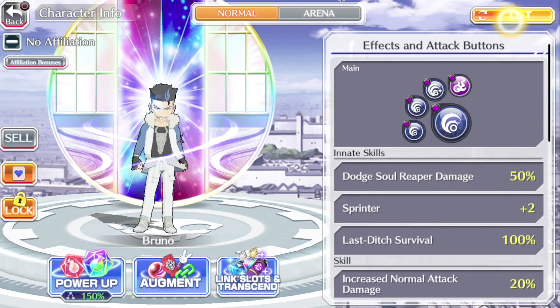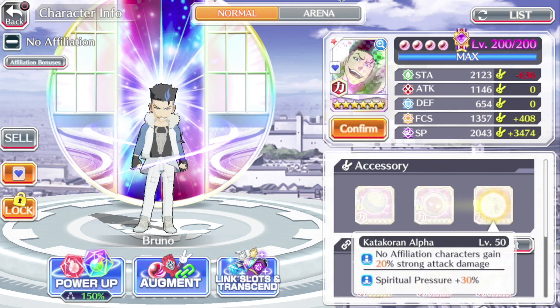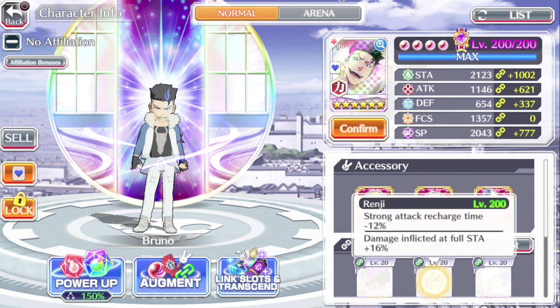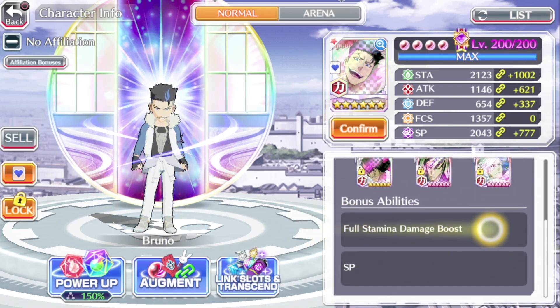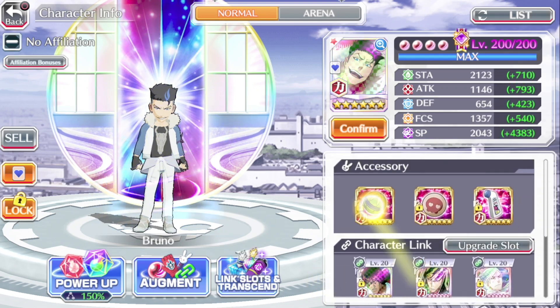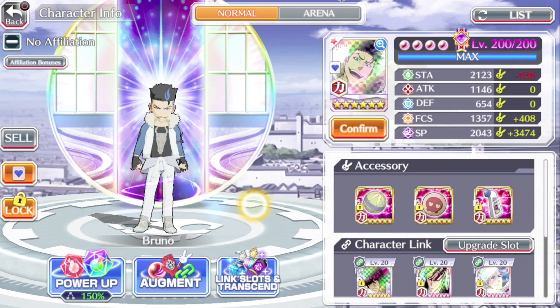That's it for his skills. As for the build we're going to be using: the Kamari Fortification Pill and the Katakuron. For the character link system, we have strong attack reduction and full stamina damage boost links. Bonus abilities are the full stamina damage boost and the plus 200 SP. So that's it for the character's build, skills, and bonus abilities. Let's go ahead and jump into some content to see what this unit can do.